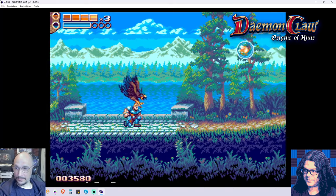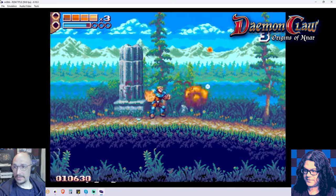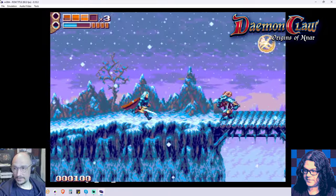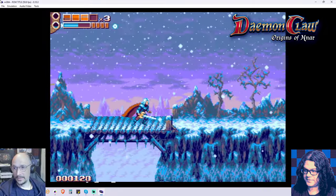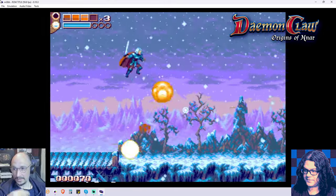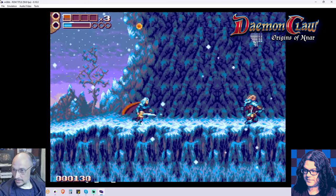Cory and I are both longtime veteran pixel artists for games and game designers. So while I'm playing through this, we're going to be mentioning some things about how and why certain decisions may have been made in the graphics and the gameplay department. And maybe even some ways — keep in mind this is a work in progress, they've only just begun this — potential ways they could improve some aspects of the communication to the player and that kind of thing.